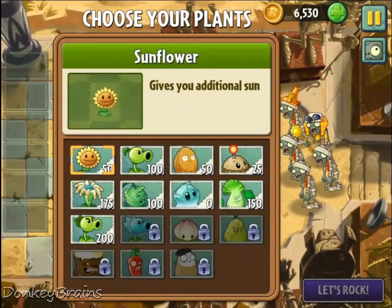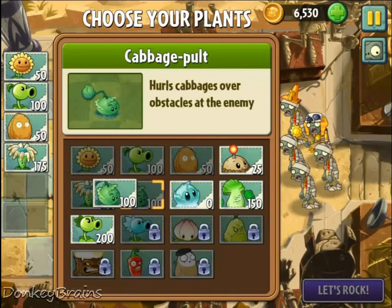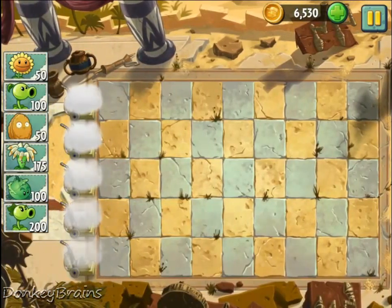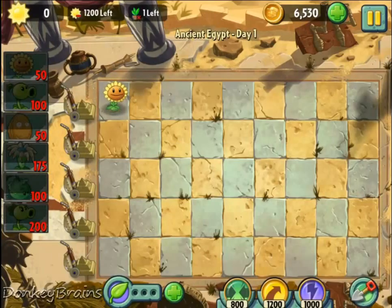So some simple math here: five sunflowers is 250, and two rows of pea shooters at 100 each is going to be a thousand. So my plan is to plant five sunflowers and ten pea shooters.